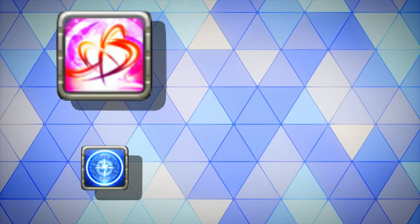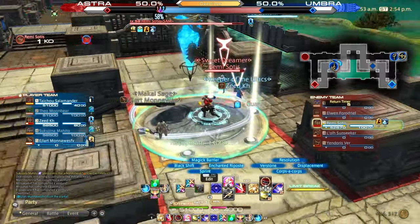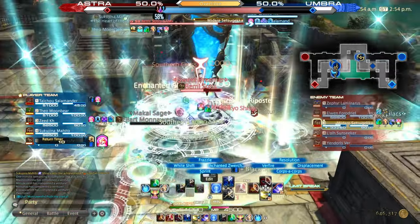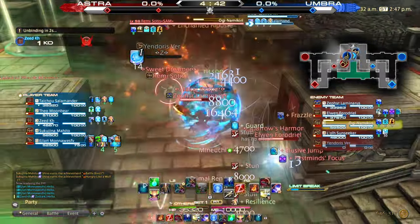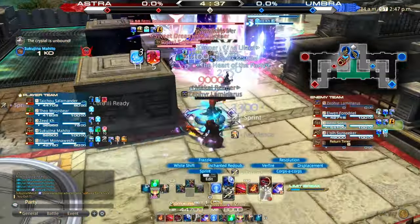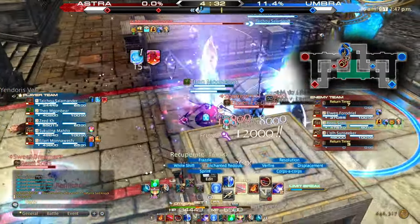Next are your buffs and debuffs. We have Magic Barrier for the White Shift, and Frazzle for the Black Shift. Barrier will reduce damage taken by 10% and increase healing via actions also by 10%, for yourself and all allies within range. This really helps to even out the playing field when you're a member down, and even in situations where you must stall, unable to leave the objective. On the other hand, Frazzle is one of your most dangerous abilities — a 15 yalm radius AOE increasing your enemies' damage taken while lowering their healing via actions by 10%. Combined with the Black Shift melee rotation, this makes the Red Mage one of the best tank killers around.